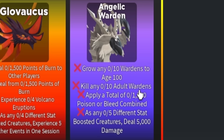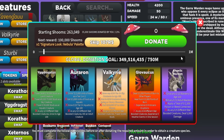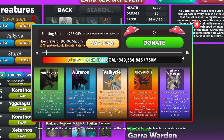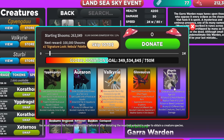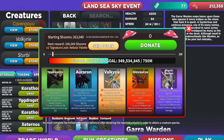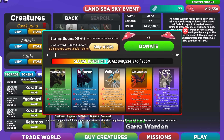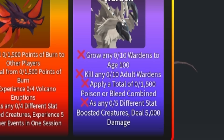The second mission says kill any adult warden. This is honestly quite easy — you just have to go around and kill 10 adult wardens. Or, if you have a friend, you and your friend could grow a Gara Warden to elder to also complete the first mission, then trade and kill each other. Repeat that 10 times and you'll get both missions done.